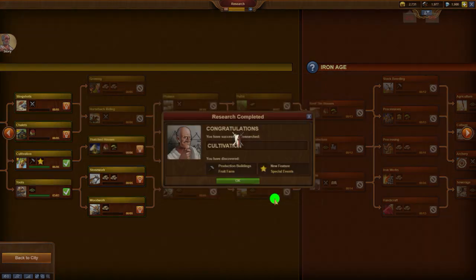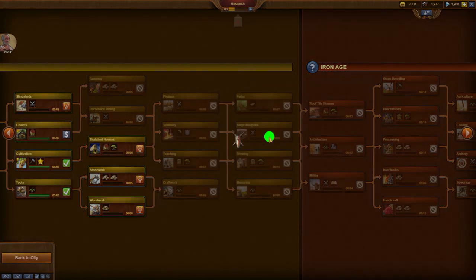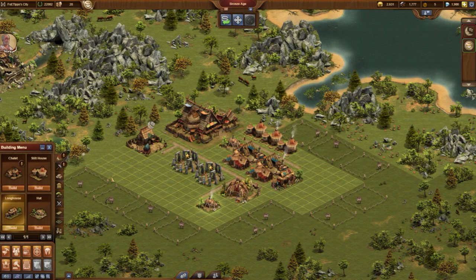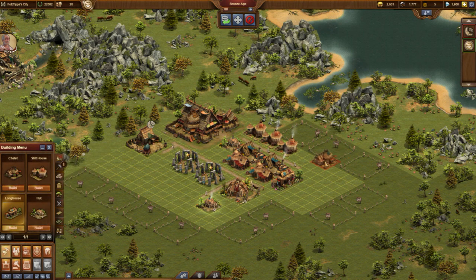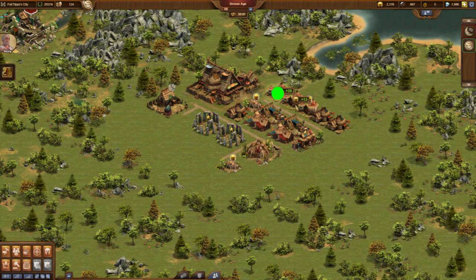There are many events and historical quest lines in Forge of Empires, and from now on we can participate in these. The remaining Forgepoints I use to research Chalice, which is the Bronze Age building with the best population-per-size ratio. I recommend using only the best building type of each age, and accordingly I immediately build a couple of these.